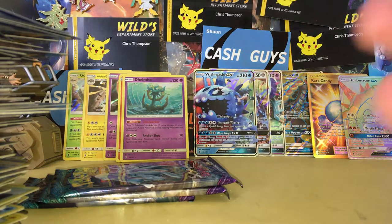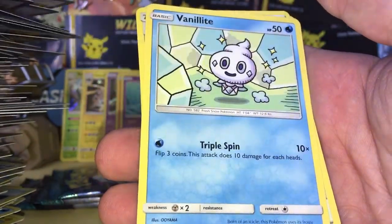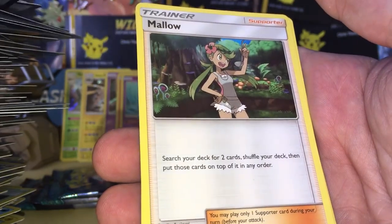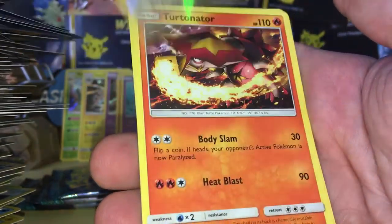We have got a Litwick, Panchan, Snow Run, a Castform, Vanillite, Altar of the Moon, Mallow, an Altar of the Sun, Castform reverse, and a Turpinator Regular Rare.